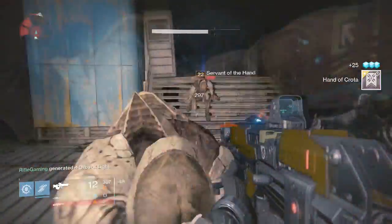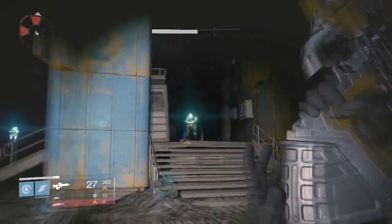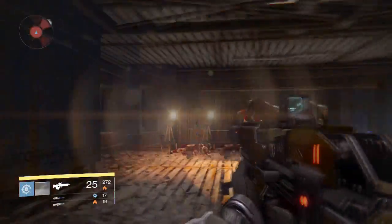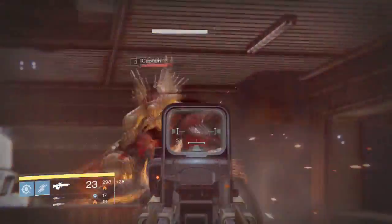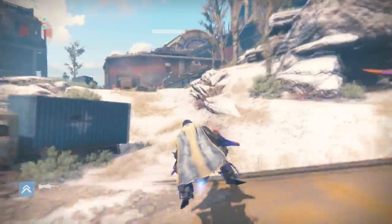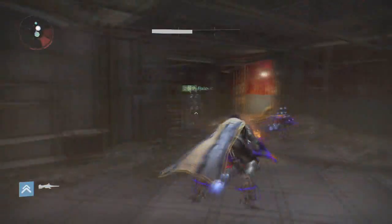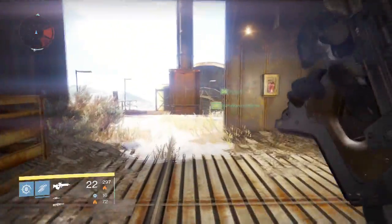Now we're going to find the Eyes of Crota, which is actually pretty close to the first location. Continue through the Last Array station building and when you get to the area where you first fought your first wizard, you can go left or right through either hallway. Head to the back left of the room and go down the hallway. Once you make it outside, head over to the building there, follow the path inside, and it will lead you back outside where there will be a Servant of Crota next to some treasure you can steal.